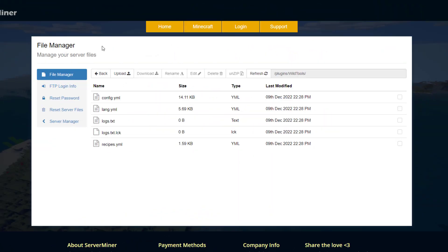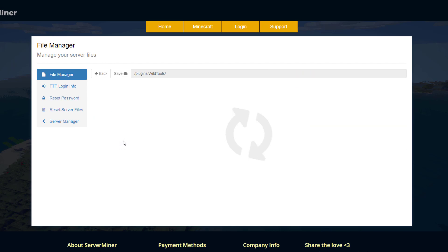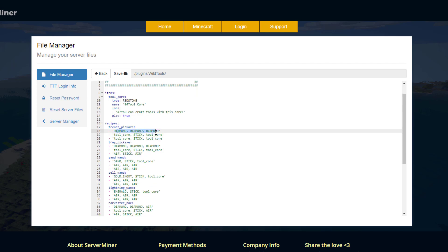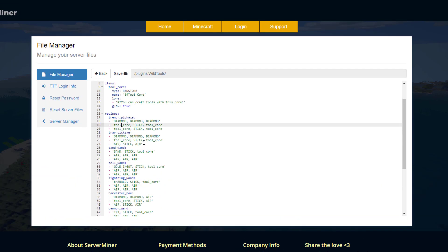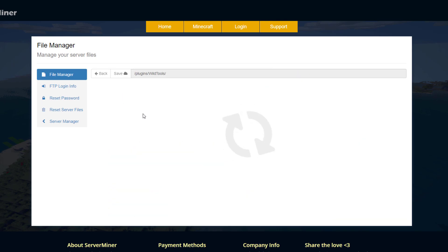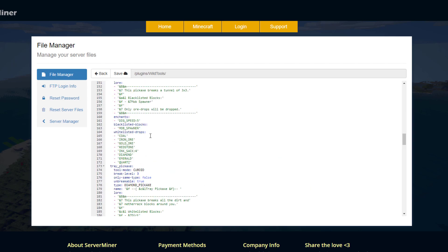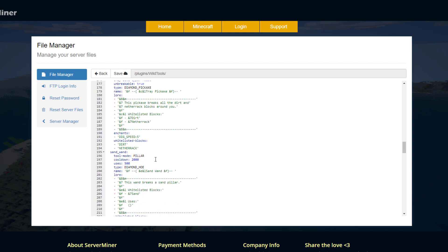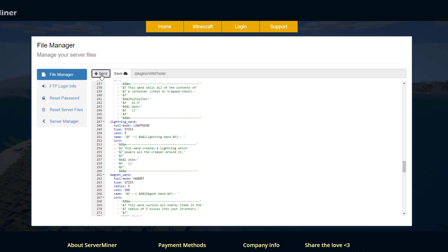Here we are in the SMP control panel and as you can see there are quite a few YML files, but there are only two you really want to look at. In recipes.yml, if you don't want to use the command to get a tool, you can craft them — for example, the trench pick uses lots of diamonds, sticks, and the trench core on either side. Every single tool has a unique recipe which you can change. In config.yml you can edit properties like dig speed, whitelisted drops, number of uses, and cooldown.